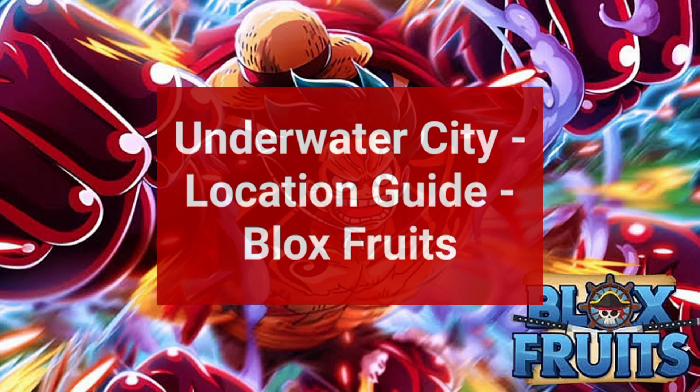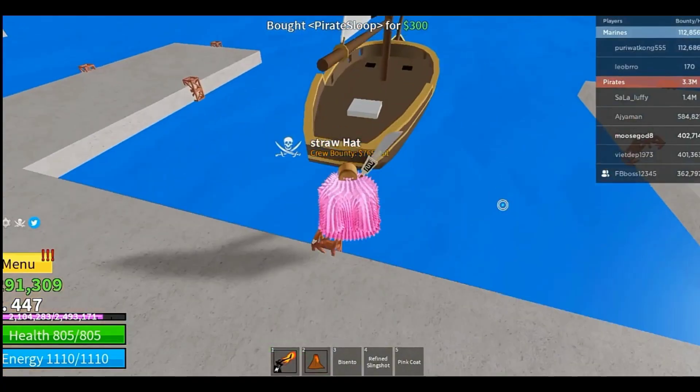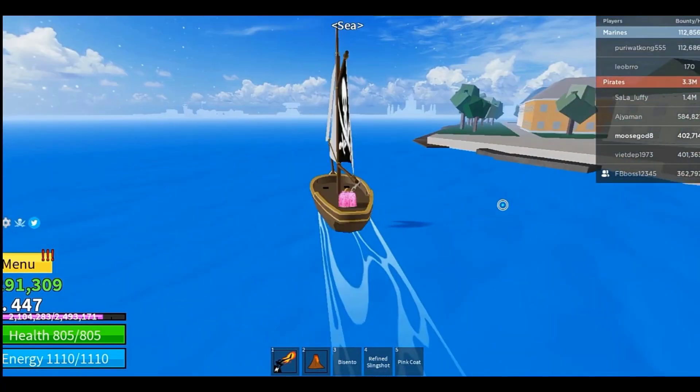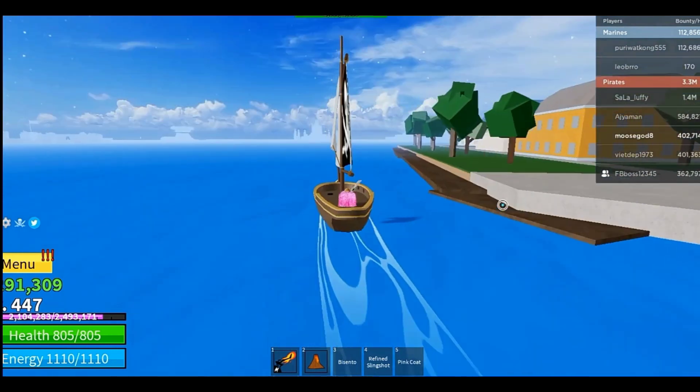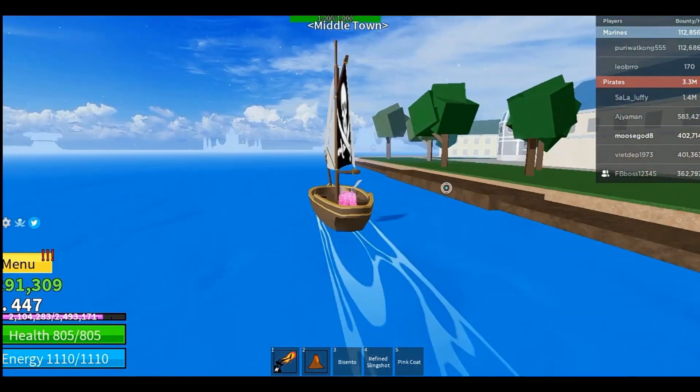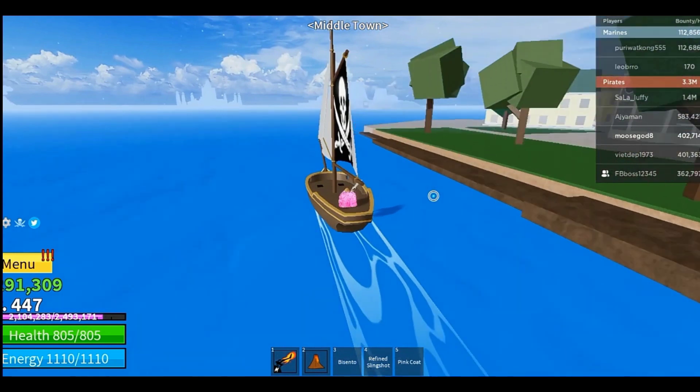Hello and welcome to Tech Trick Tutorials. In today's video, I'm going to be teaching you guys how to find the underwater city location on Blox Fruits. Once you take the quest, go to the leeward side of the island — here on the second sea. The leeward side of the island is what you have to keep in mind.